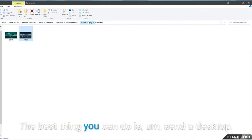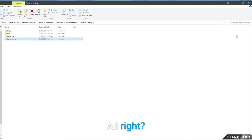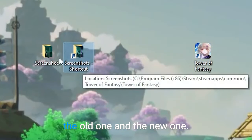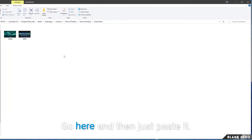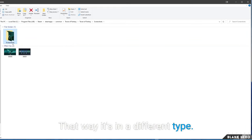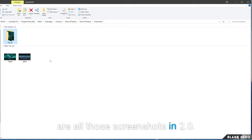This is where your screenshots will go. Send everything from your desktop backup here. Now on the desktop we have the new screenshot folder. Take the old one, cut it, paste it in, and group by type. You can rename the old folder 'pre-2.0' — so you know those are all screenshots before 2.0 and moving forward are all the 2.0 screenshots.